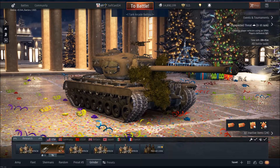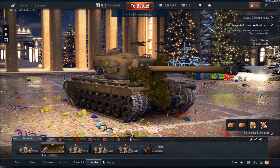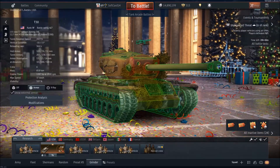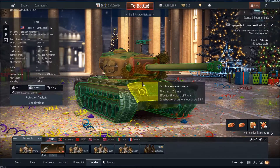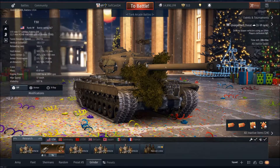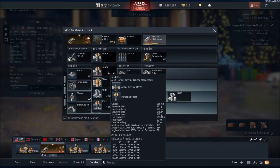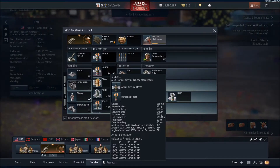The T30 is an American heavy tank that is given to all players that have completed the 10 tasks over the last 3 weeks. This beast of a tank has the same armor profile as a T29, but the only difference between those two vehicles is that the T30 has a 155mm cannon instead of a 185mm. Today I'm gonna use the APBC round, that is capable of tearing enemies apart.